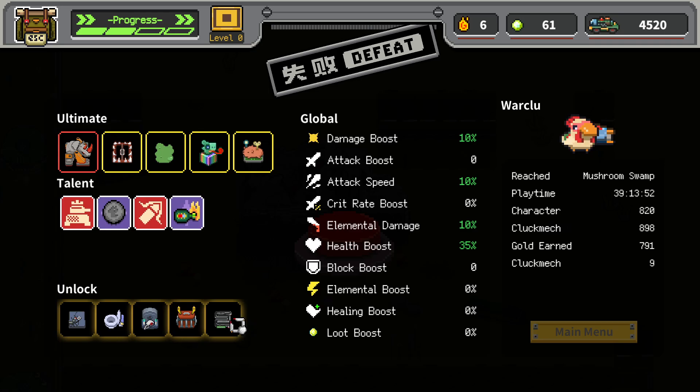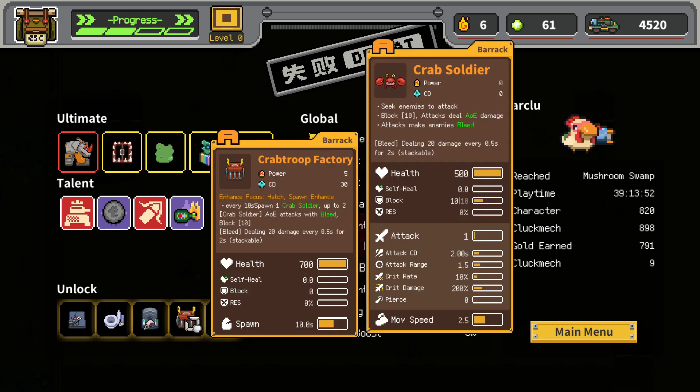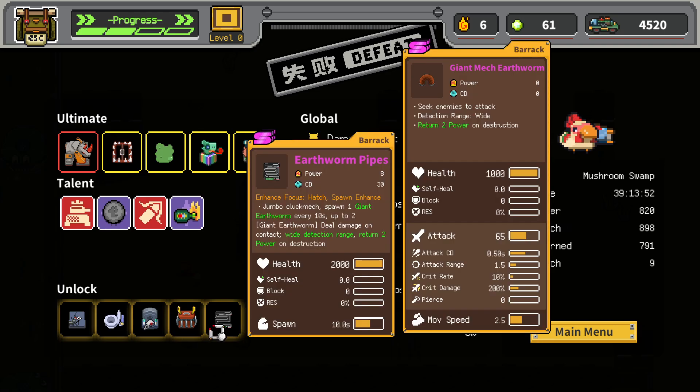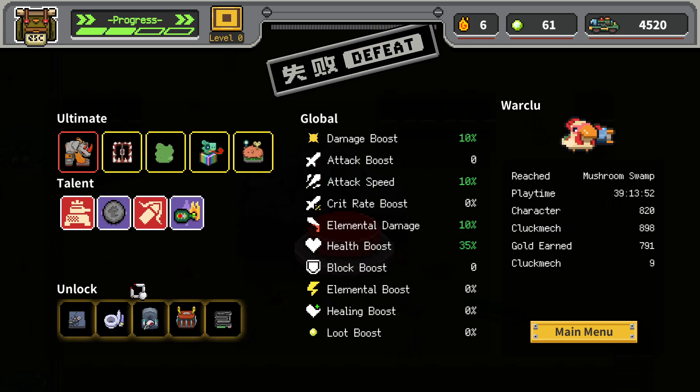Okay, so we basically... yeah, that was sad. Oh, we did get a new hero unlocked though! Man, I guess the bleed just didn't stack hard enough — I'm not sure what happened there. We did unlock Earthworm Pipes. Okay, that's kind of crazy. What's this — Raven Tombstone? A toilet? And an ant?